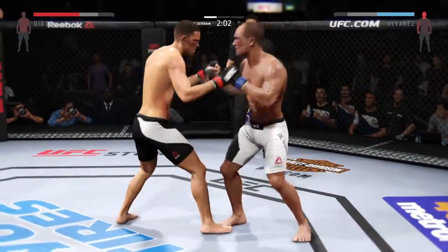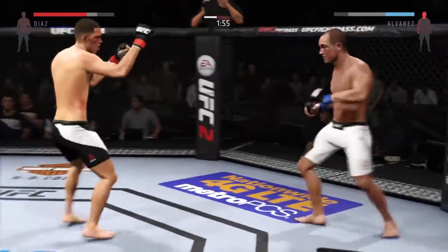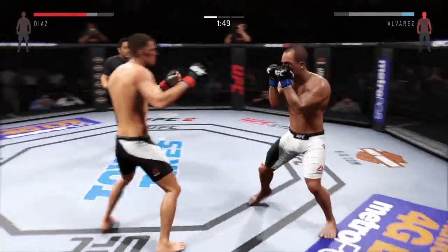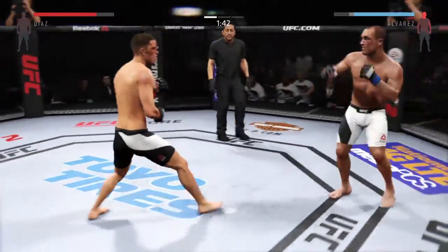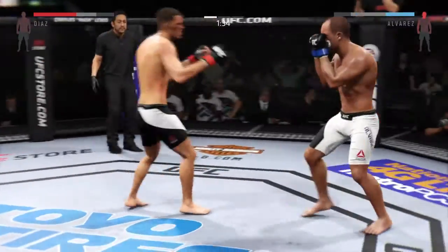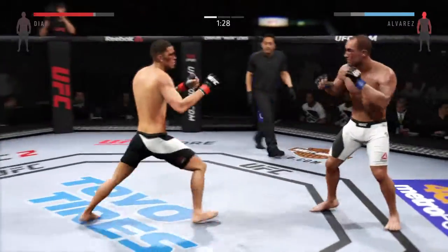Nice left. Couple of shots. Strong jab by Diaz. Wow, what a back and forth exchange. Joe, that's a good hook right there. That's gonna be some back hook. Joe, he's really come out quickly and he's extremely aggressive with his striking. He's doing a great job of mixing things up here. Oh, nice.